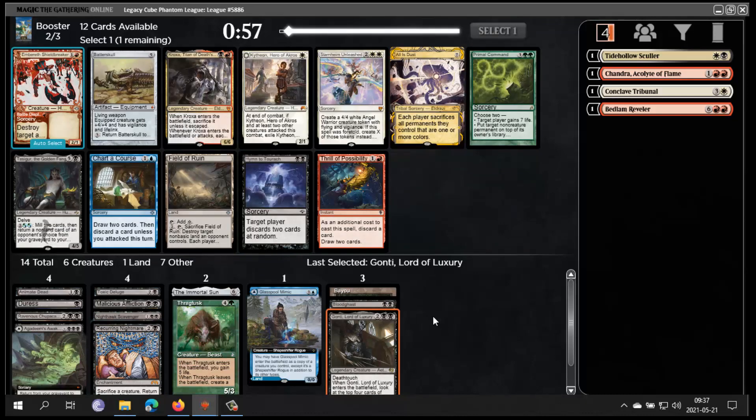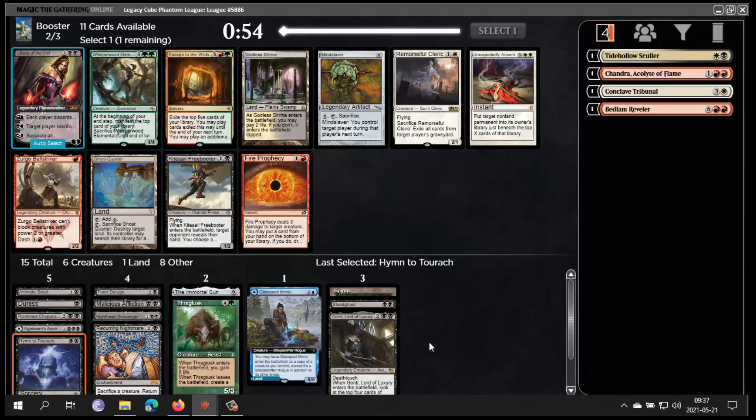We get some good cards — we have All is Dust. I have Hymn to Tourach, great card. Tasker is a little weaker. If I were to be black-red that would be interesting, but I think Hymn is just too good. We're definitely very heavy black — we could be almost Mono Black — but we'll probably splash for Drag Tusk. I'll take Hymn. Also, I don't have to be blue.